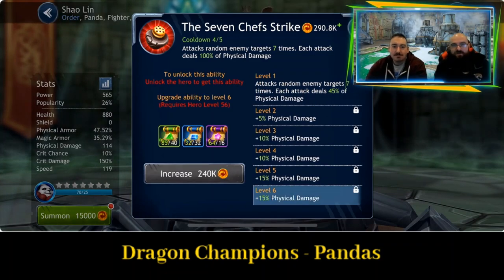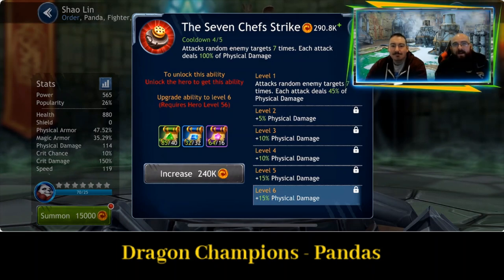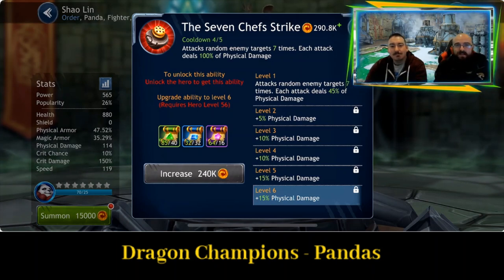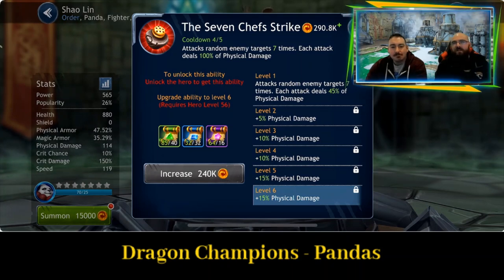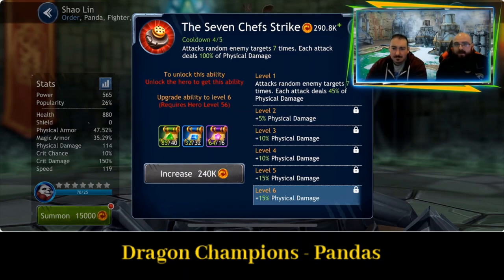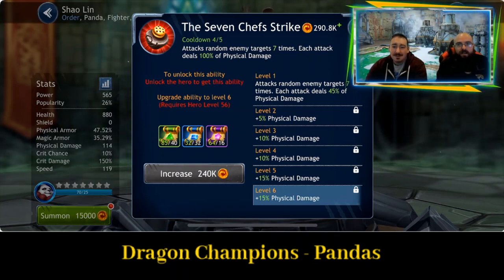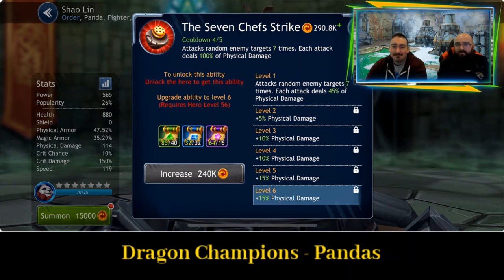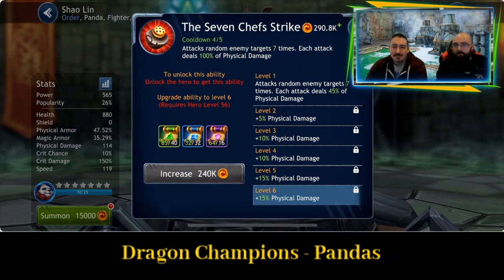The 7 Chef Strike — I like the name of this one. Attacks random enemy targets 7 times, each dealing 100% of physical damage. So this is something that at the start of the battle is probably going to get spread out across multiple enemies. Towards the end, when there's less of them, it's really going to focus on one, and you're going to see huge amounts of damage come out of that one.